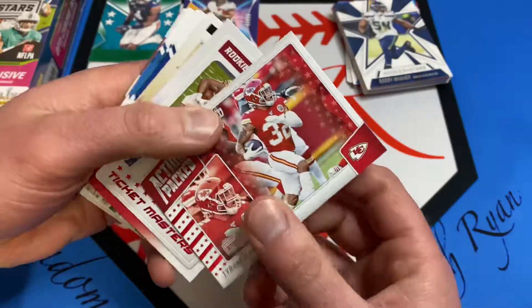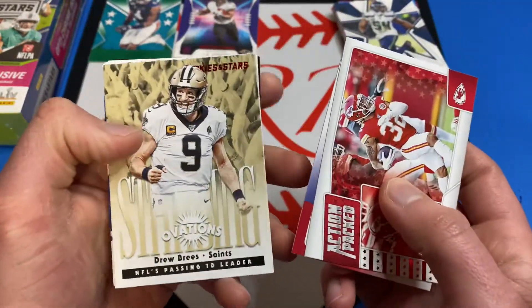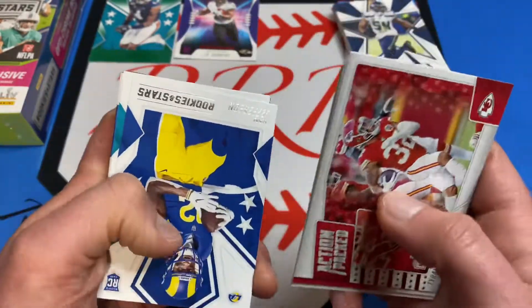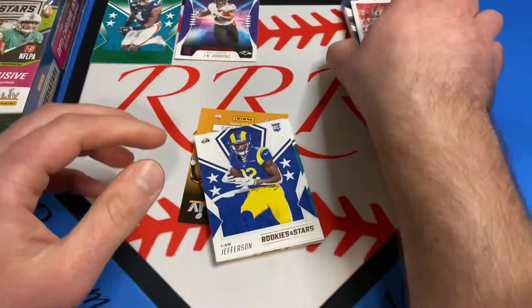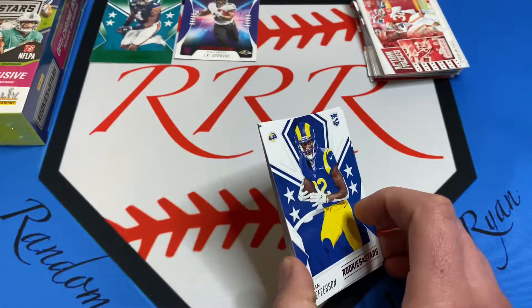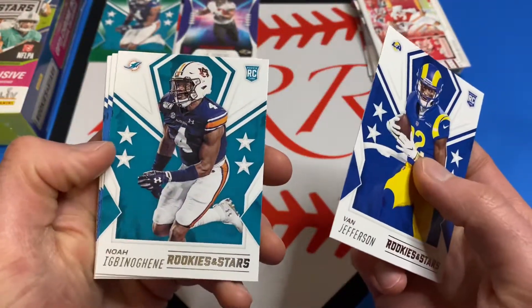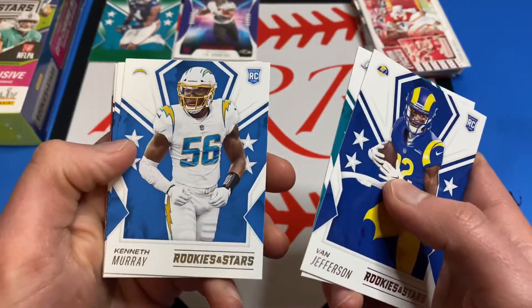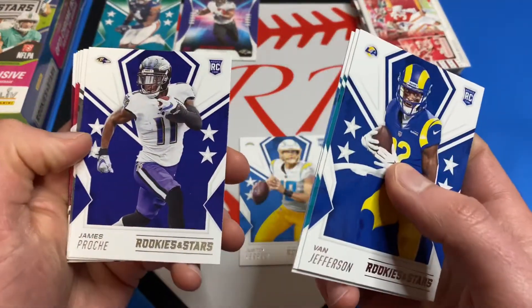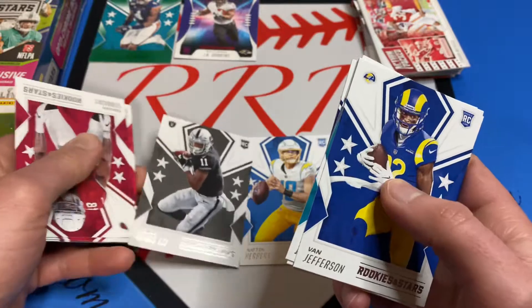And here's gonna be all our inserts - action-packed ticket masters, Standing Ovations, Drew Brees, Cameron Jordan. And then here we go, getting into all our rookies. There's a Kid Reporter, Van Jefferson, Noah again, Kenneth Murray. There's a nice Justin Herbert - don't have that one yet. James Proche, Henry Ruggs - don't have that one either.